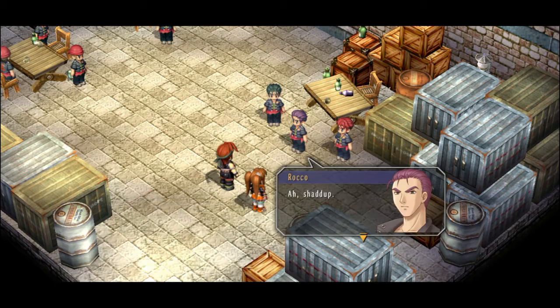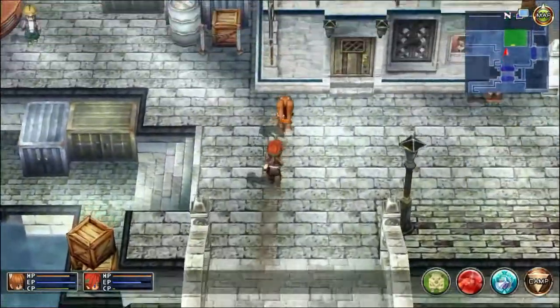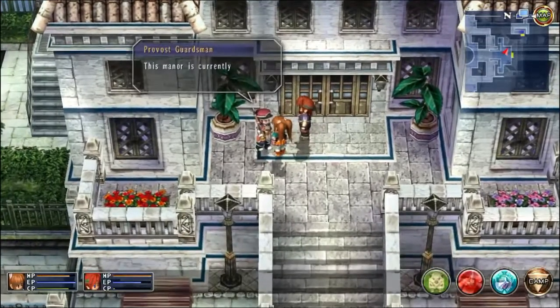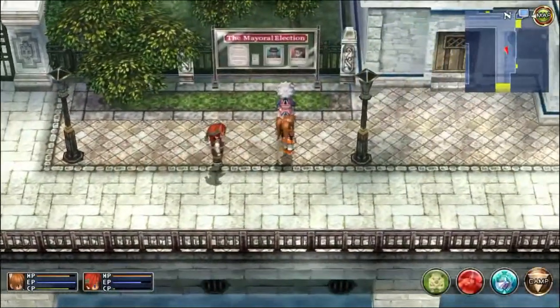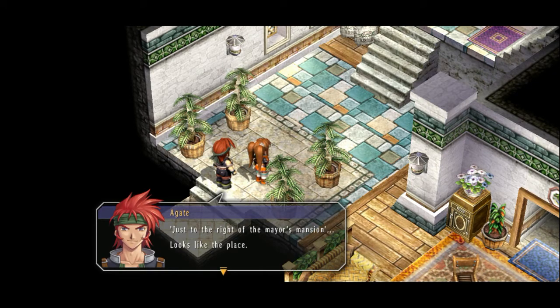'Thanks for your help, guys. Now we know where to go — let's meet this Belden dude.' We navigate through the city. I don't remember exactly where the mayor's mansion is, but I suspect it's over here. We find what looks like Belden's home — just to the right of the mayor's mansion. Looks like the place.